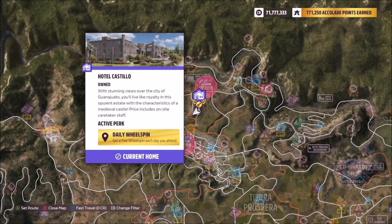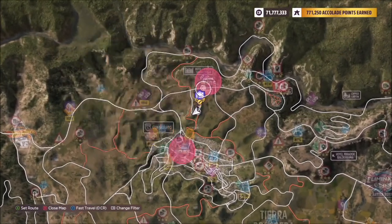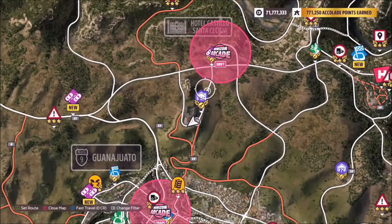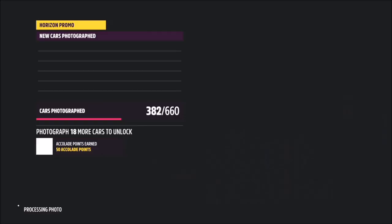The Hotel Castillo is one of the purchasable player houses located just above Guanajuato at the north part of the map, pretty much in the middle as you can see there. You don't have to own it in order to complete this challenge — you can effectively turn up anywhere around the hotel itself.